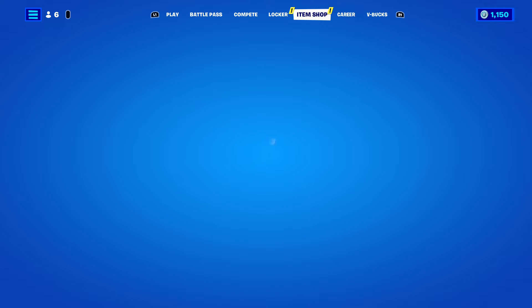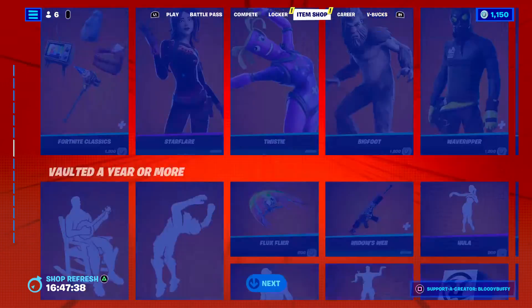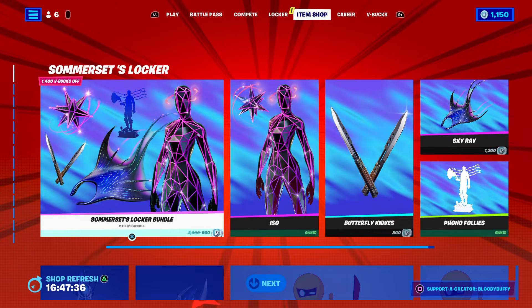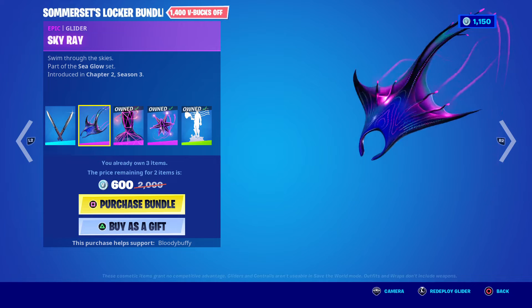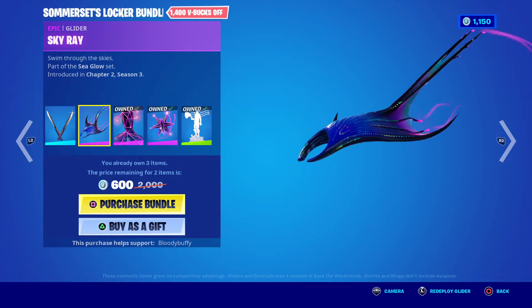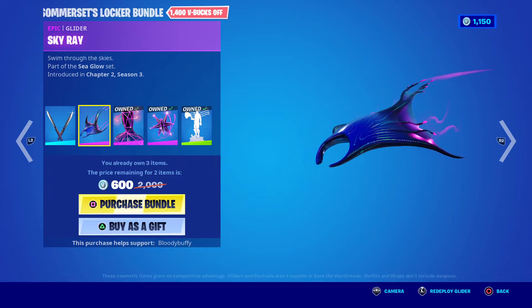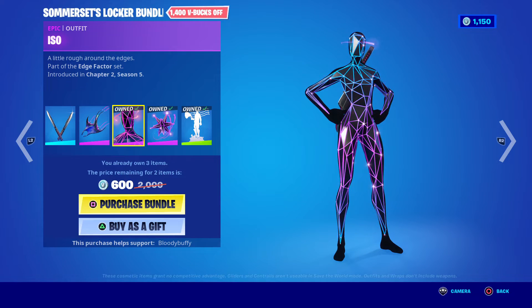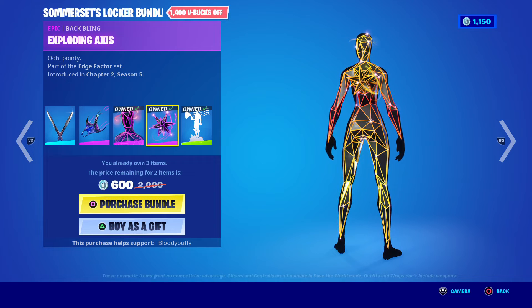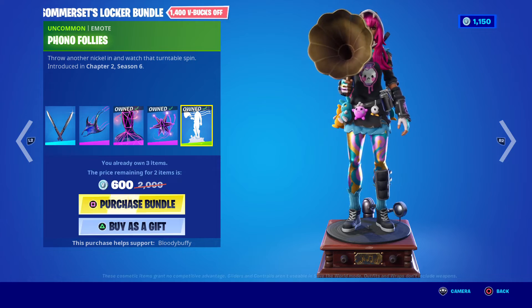She has got the butterfly Hugo's butterfly knives, the Sky Ray glider. She's got the skin Marinara — I think that one goes with Iso. She's got the exploding axes and the Phone Over Follies, so for me it's 600.